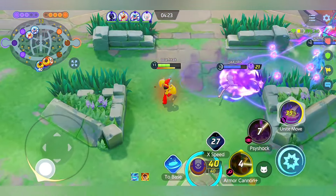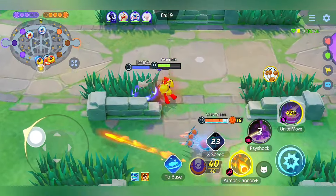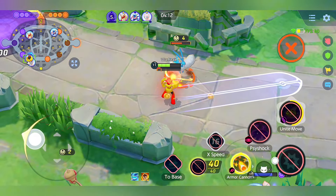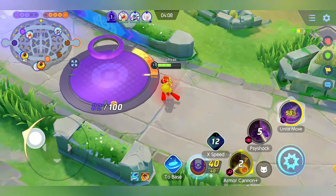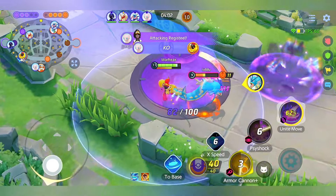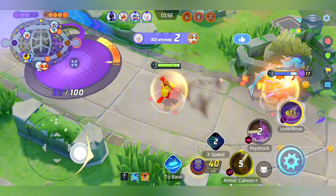Look at that damage — the combo is you can either use Armor Cannon first or Size Shock. When the enemy is very close to you, try to use Size Shock first then Armor Cannon. The damage is pretty insane — it is a CC attacker and that's what makes this Pokemon beautiful.